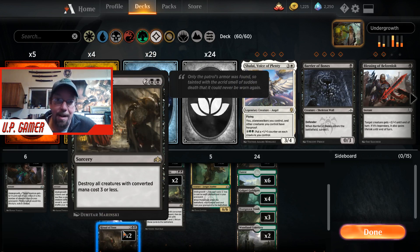Ritual of Soot is just to take out a bunch of weenies, red creatures, or white creatures if they have them all lined up.